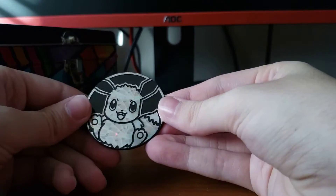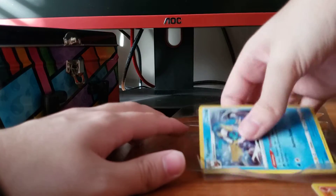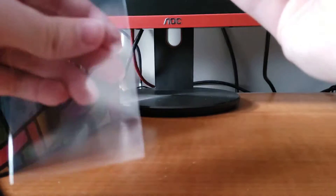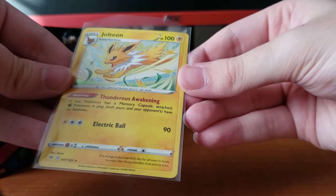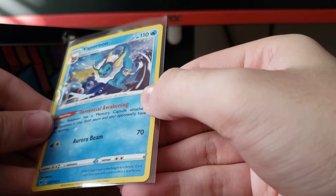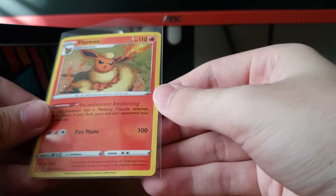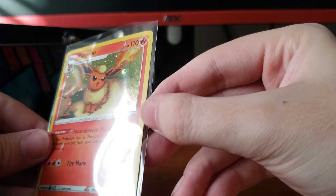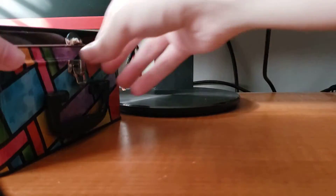So you get this jumbo Eevee coin — absolutely sick. And you get these three remakes of non-holos from the Vivid Voltage set. Jolteon — any swirls? Not that I can see. Vaporeon — swirl check — no swirls, all good. And Flareon — swirl check — oh wait, I see a swirl! Can you see it? Heck yeah. Let me know your favorite between these three — Jolteon, Vaporeon, and Flareon. I think my favorite is actually Flareon, I don't know why, I just like Flareon.